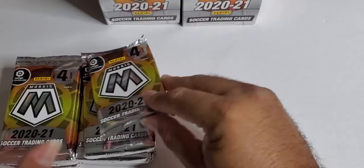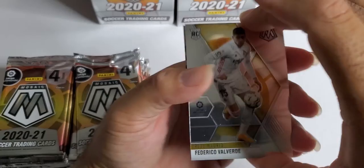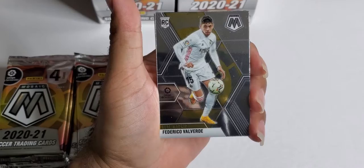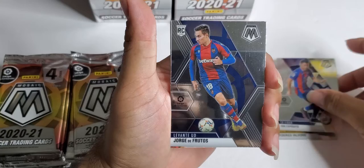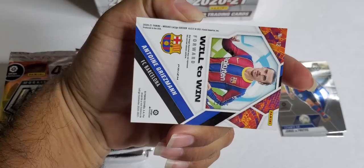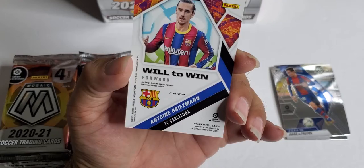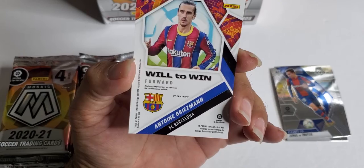Let's get into it. Like I said, I don't know any of these players — I know Messi, that's probably the only one. We got Real Madrid, I heard that's a good team. Another rookie — Jorge de Frutos. And our first numbered card — yes it is! I can't quite see the name, it's from Barcelona.